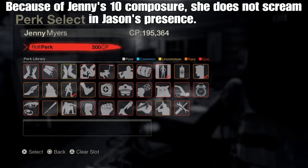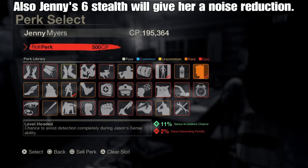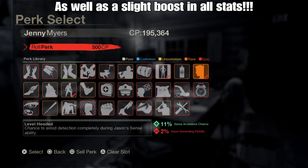The first perk we're going to be using for this build is Level Headed. It gives us an overall sense avoidance from Jason's stunt ability. We're going to take advantage of this while we're jogging, because we don't want Jason to see us. We're not going to run — we're going to move from place to place by jogging, which is going to help us avoid his sense.